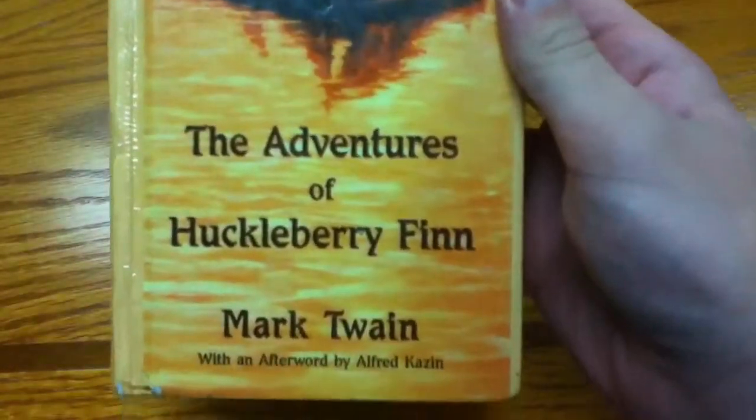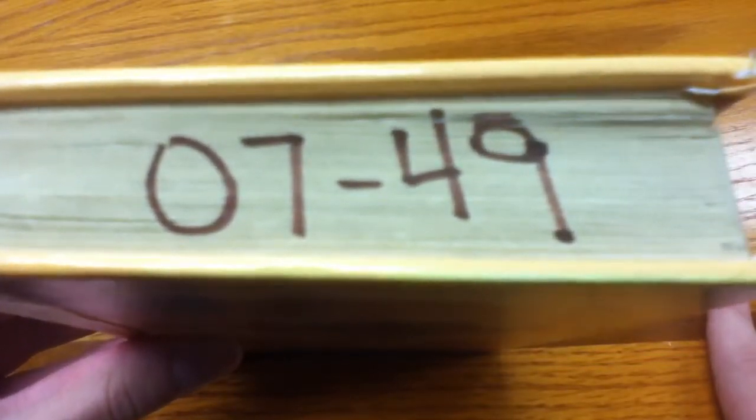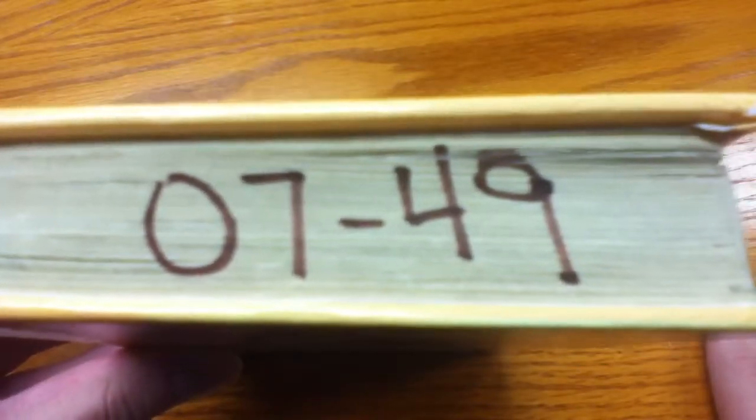I have one last anecdote for you, and it's about numbers. I think 64 is a pretty cool number — Nintendo 64, my house number is 64, what a coincidence. But I have to say the number 49 stalks me. A lot of the times when I look at the clock randomly it'll be something-49. Sometimes if I'm running late and look at my watch it'll be 7:49. And we've got The Adventures of Huckleberry Finn in English class — guess what book number it is: 07-49. Oh my god, and 49 is seven times seven, so I guess it's kind of a lucky number too, but that's just really freaky.